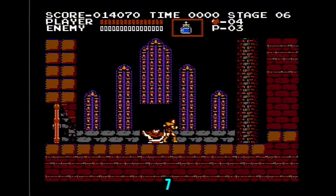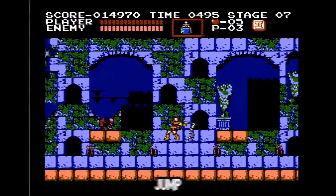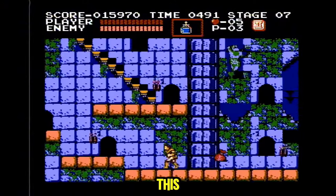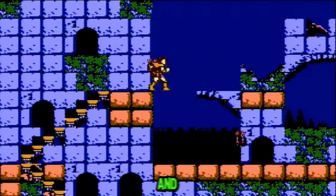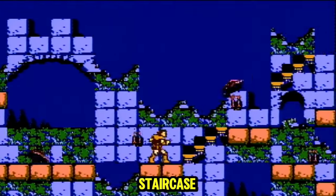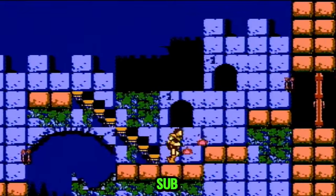On to stage 7. Make sure to grab this double shot power up at the beginning of the screen. It's okay if these skeleton things jump over you — you can just turn around and whip them in the face like this. Watch out for this bone throwing enemy. This screen is hard, so fall down here and whip the bone throwing enemy in the face. Get on the staircase and take damage from the bird. Now you can whip this next bird before jumping down here and collecting the axe sub weapon.